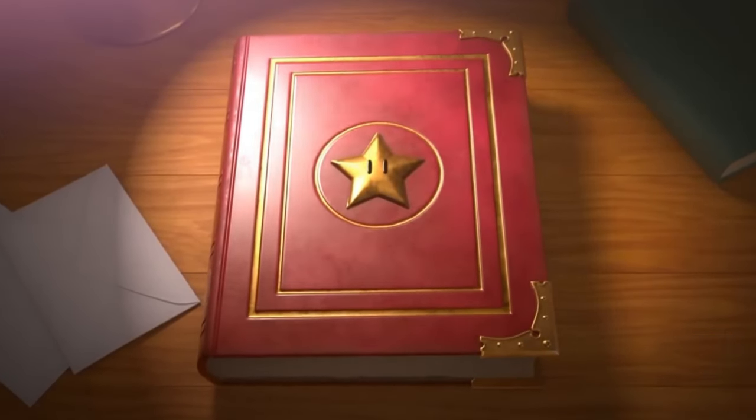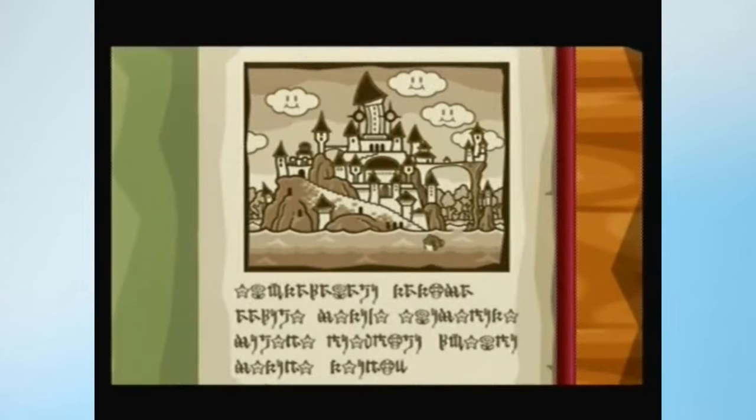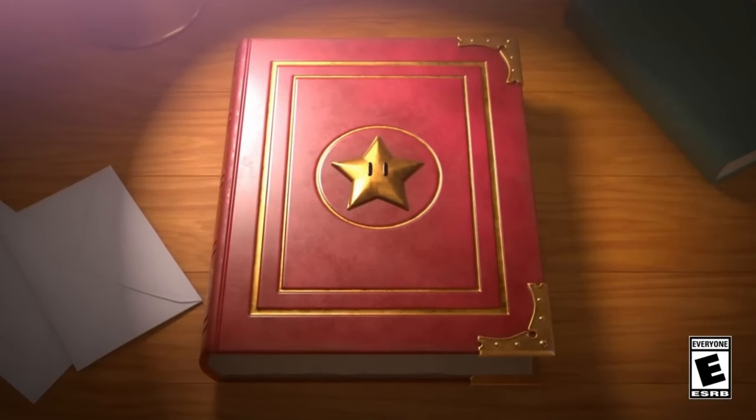Let's go over the reveal trailer first. The story introduction is a bit different. Originally, the camera panned down at the book, and after some dialogue, it opens up. However, the angle is a bit different here. You can see there's some sort of sun effect when the book opens that wasn't present in the original. Of course it looks a hundred times better than the original game, but that's to be expected.